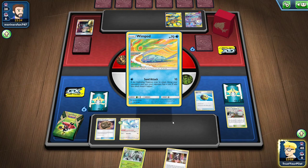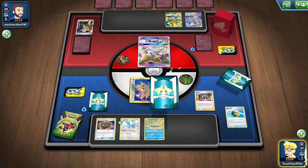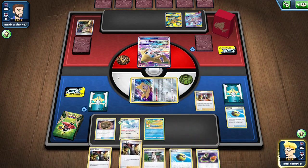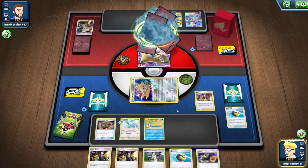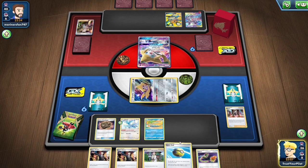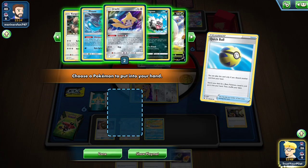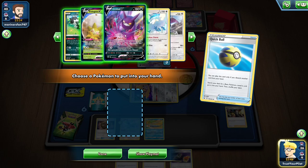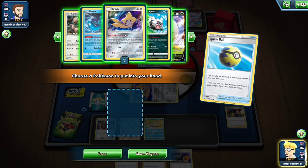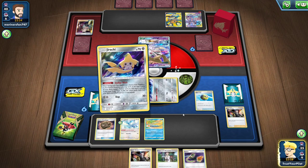As long as I don't put more than six prizes worth of Pokemon on the field, I'm totally fine. I'm going to have to discard my Boss's Orders. So I'll Quick Ball the Boss's Orders and go get a Jirachi — I'm not going to get my two-prizers. Then switch into Jirachi.